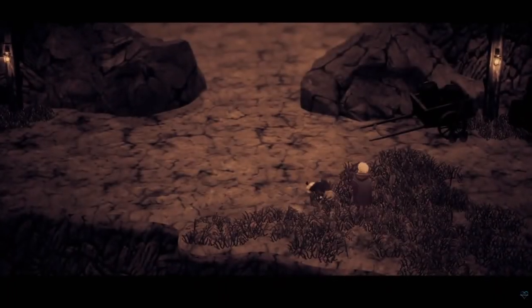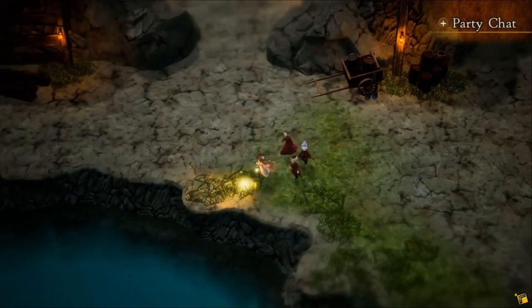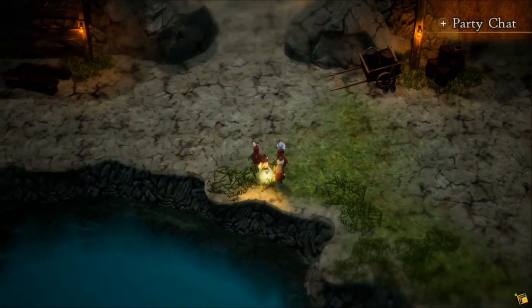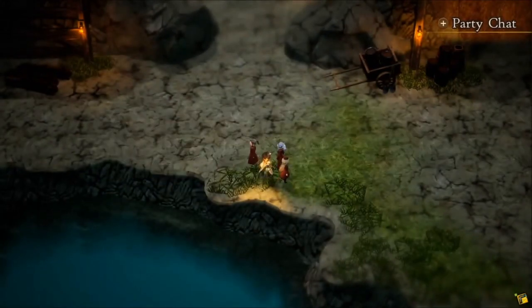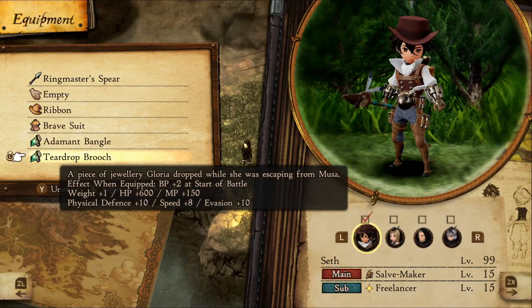After beating Edna, you can leave and find another solution. Going through the waterfall path cave leading to Musa will have a cutscene where there's a shiny item in the grass. After the cutscene, go back and pick this up. Teardrop Broche will give 2 BP at the start of battle and there's only one of these in the game.